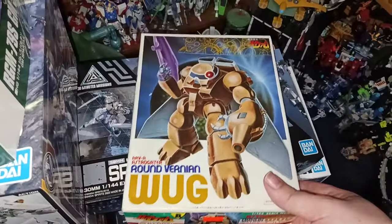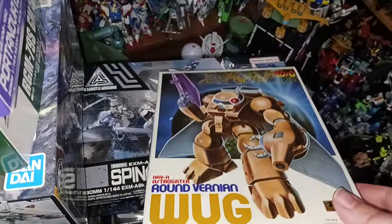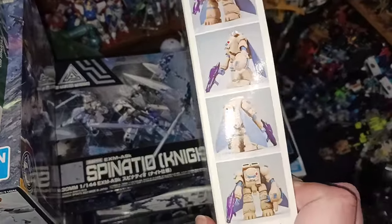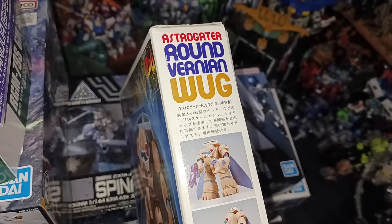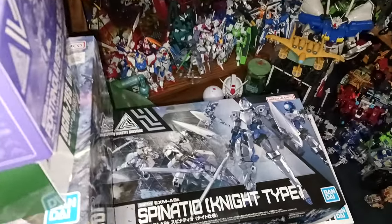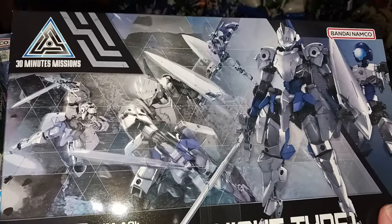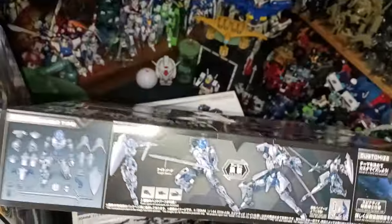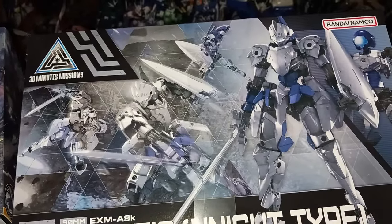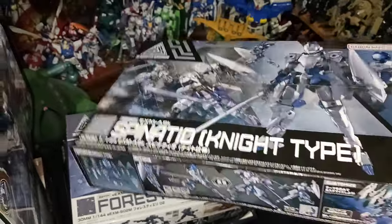The Round Vernian Vifam — no idea what that's from. It looks almost monochrome, just one color, with wings. Looks very funny. Astragalus — also an old Bandai kit, so that's interesting. Some 30 Minute Missions: Spinatio Night Type. The Spinatio is my personal favorite 30 Minute Missions kit, and it looks really cool as a Night Type — that one's very hype. I'm surprised I haven't built this one yet because it's really sweet. The Forest Stiray O2 — I just like the design of O2 more than O1, so I only got O2. I like the look, it's kind of cool and mechanical, and I like the head with that big mono-eye.